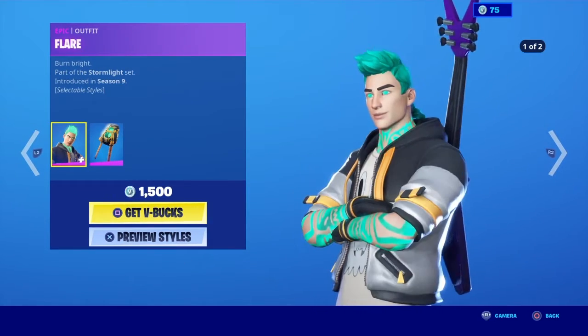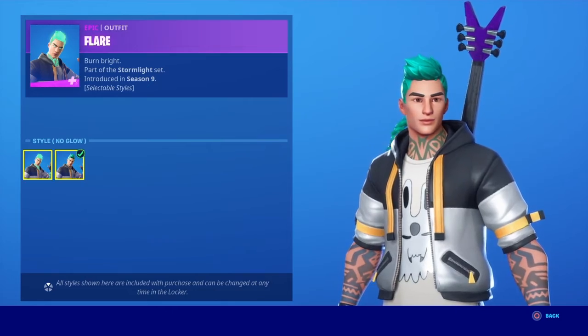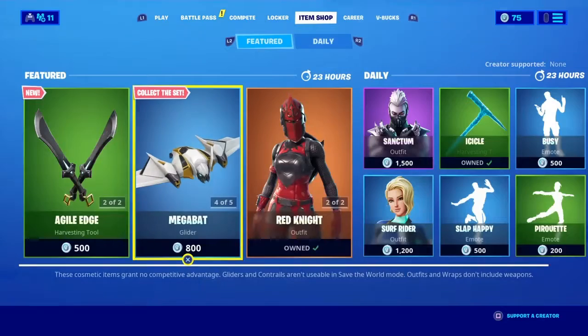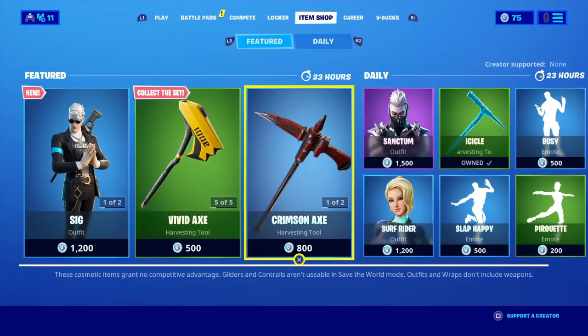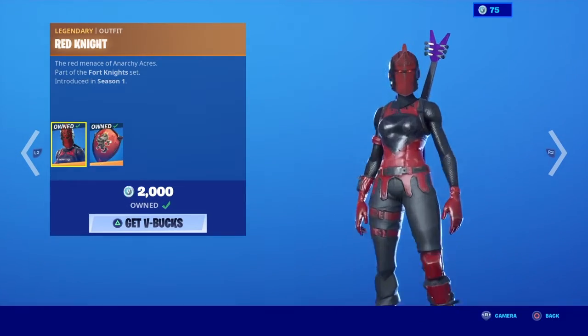The Flare skin, same thing with the default, the glow and no glow on it, all with the Lumicore Green back bling. We have the Crimson Axe, so that must mean we do have the Red Knight.